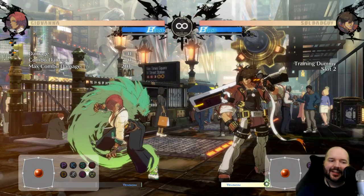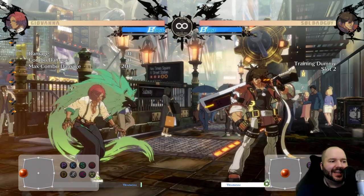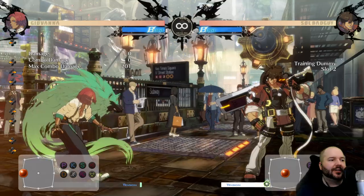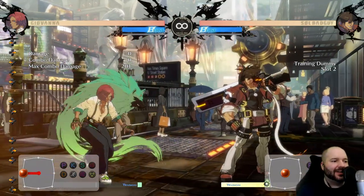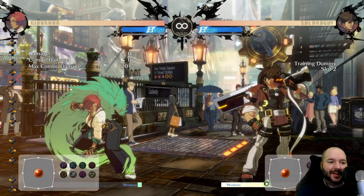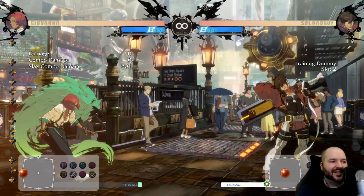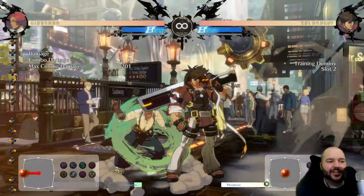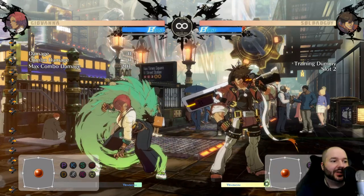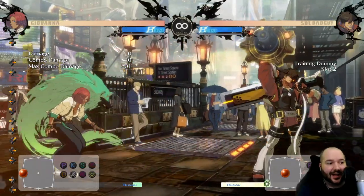I've been really enjoying Giovanna in the Guilty Gear Strive beta, so I thought I'd make a little guide going through what I've learned for the character so far. If you're interested in picking her up when the full game comes out, you're going to know what to expect. We're going to run through her basic game plan, some of her important moves and their properties, and then I'll show you some match footage.